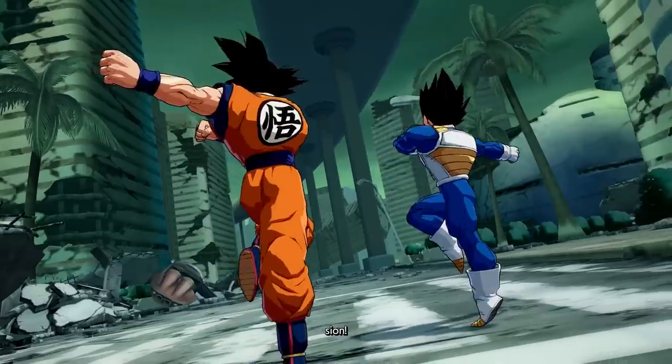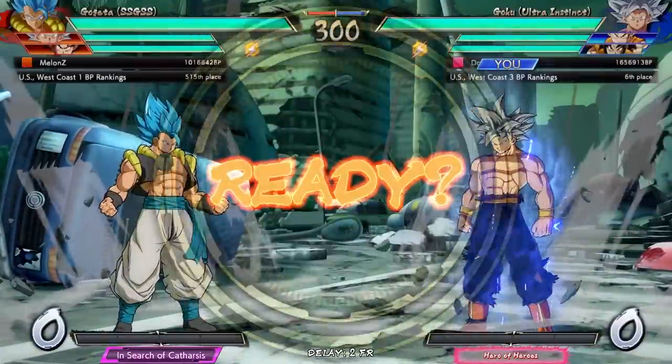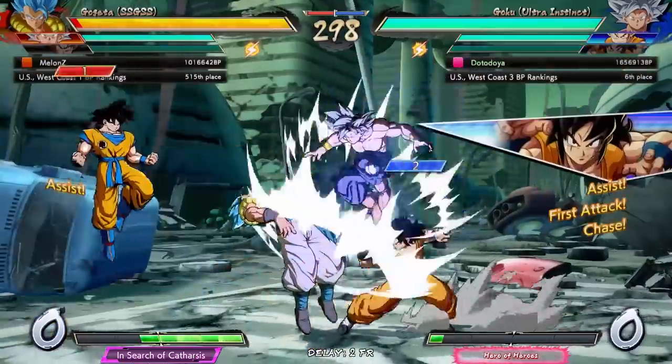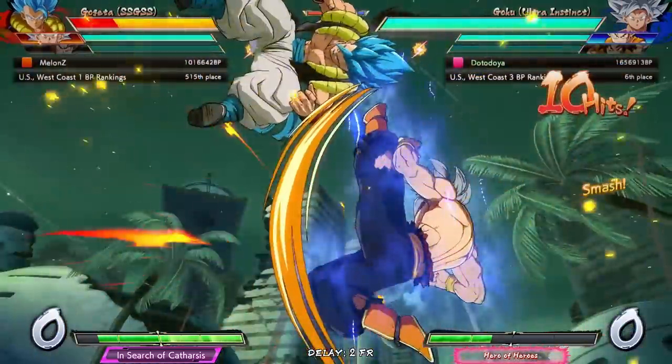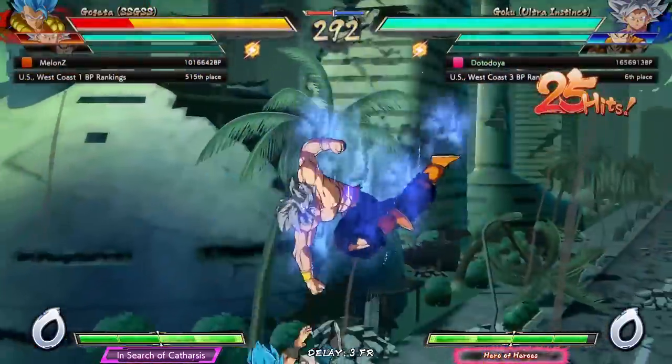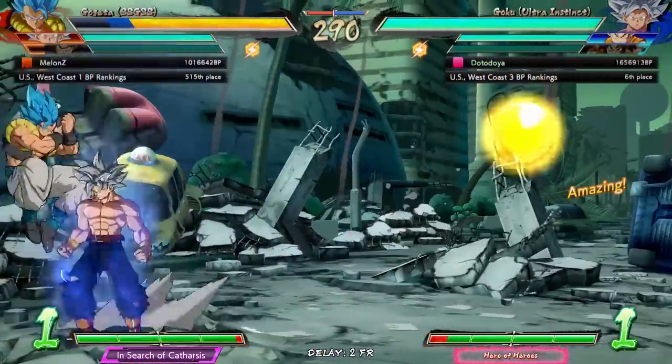I don't usually read out the assists like that, but I did for UI Goku for some reason, so I had to follow through with the entire team. UI Goku has some sick looking colors — even better with the actual shirt on, but I guess we'll take what we can get. Optimal.